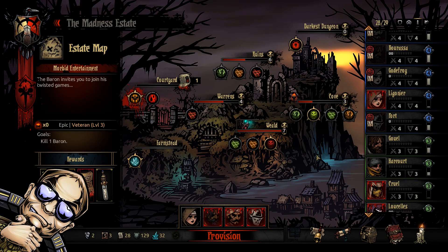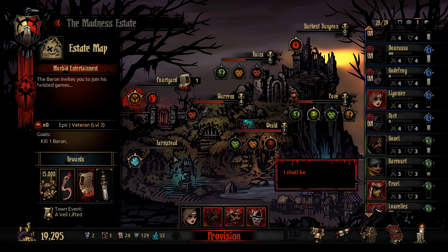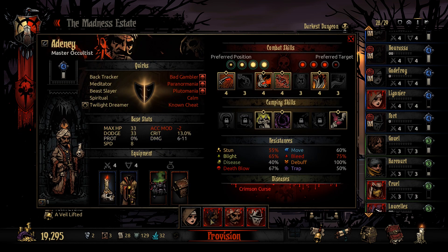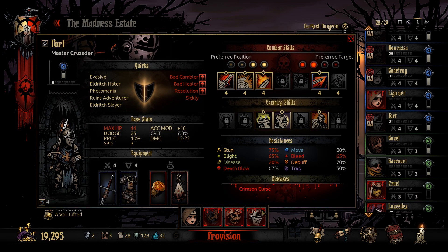Hi everyone, welcome back to some more Darkest Dungeon. In this episode we are going to kill the Baron, hopefully. The dungeon is almost done, we just need to finish it. Here's the group: no Jester this time. We got a Crusader, an Occultist, a Houndmaster, and a Vestal. This way we should have more damage than with a Jester. And if we need some stress reduction, we still got Inspiring Cry, which is not as good as Jester's, but it's available if we need it.